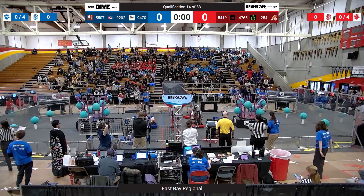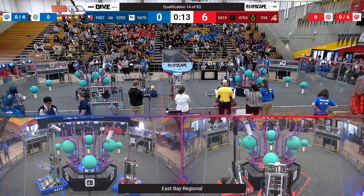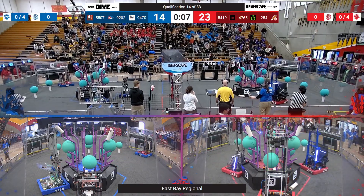Lines in three, two, one, go! And over on the Red Alliance, Team 254, this time getting that coral scored on a level four branch.